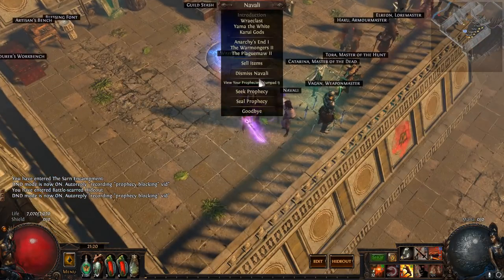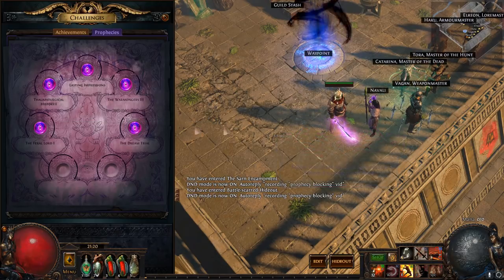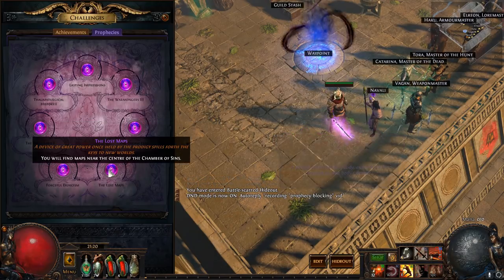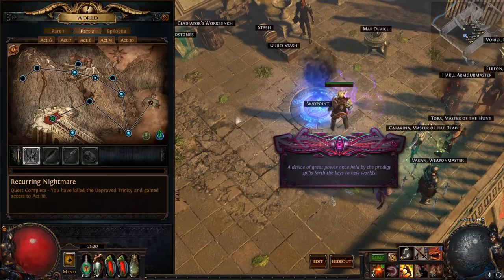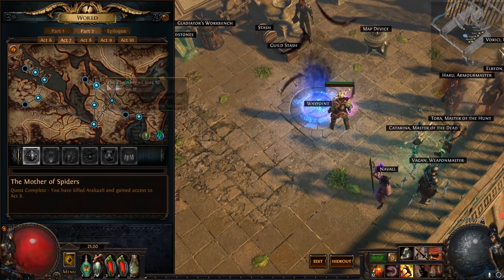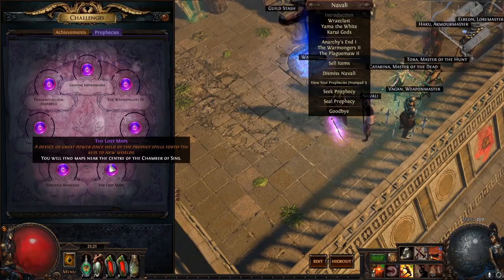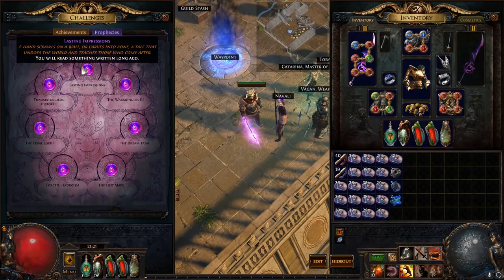Prophecy blocking, unlike sextant blocking, can't really be actively done — it'll kind of just culminate as time goes on. Eventually you'll get some prophecies you just don't want and you can leave them there. Here's another perfect example: Lost Maps says you will find maps near the center of the Chamber of Sins. As long as I don't enter Chamber of Sins — either level 2 or the one in Act 7 — this won't proc. Leaving these here means they can't happen again, preventing themselves from spawning and saving you silver coins.